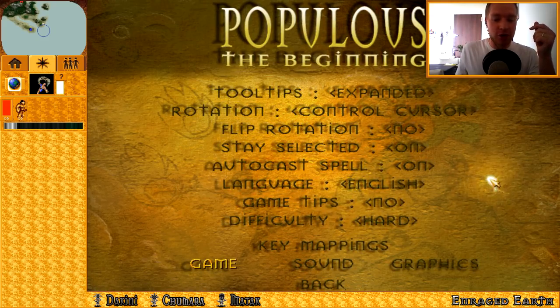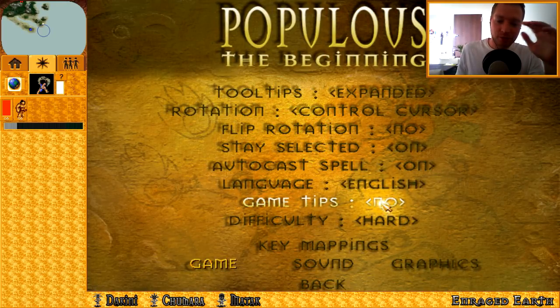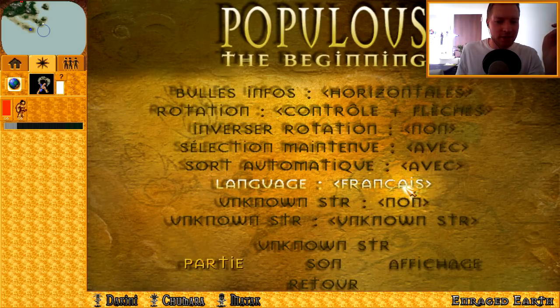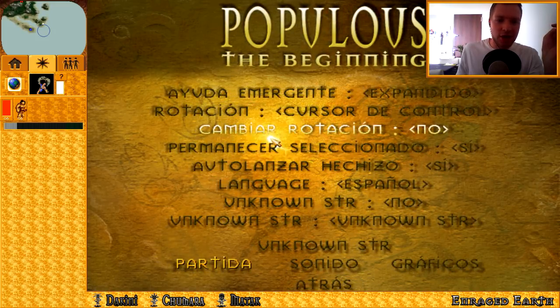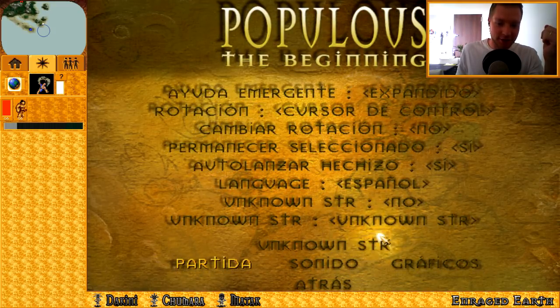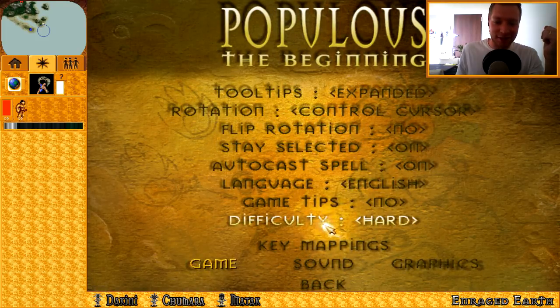You can also turn game tips off, and we're turning them off. Otherwise things will pop up and say 'be careful, you're dismantling, you're wasting mana' - that pop-up sometimes annoys you. We can also change the language. Is that always there? Playing Spanish? 'A shooter, I'm a gente, expandido.' Alright, let's not do that - go back to English, please.